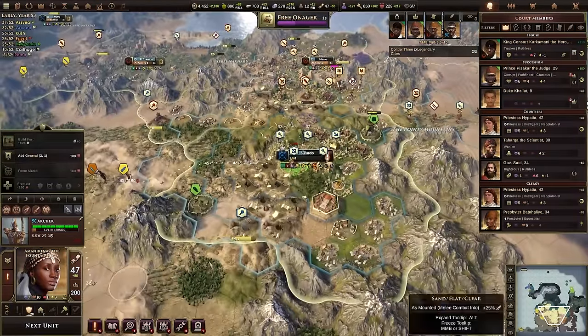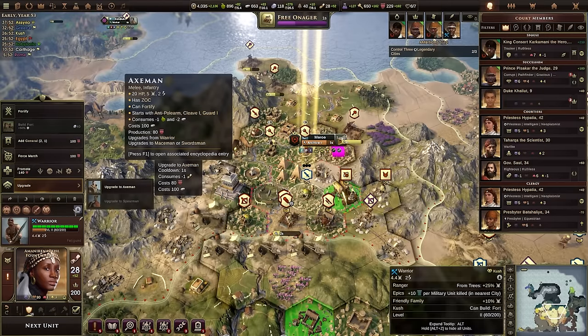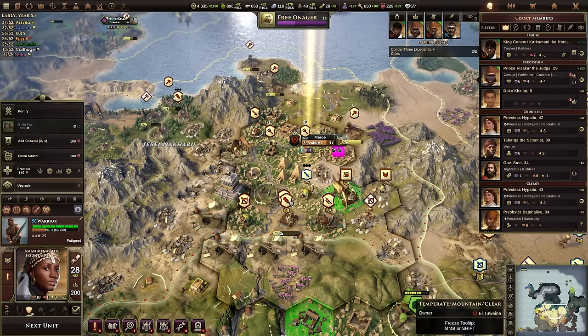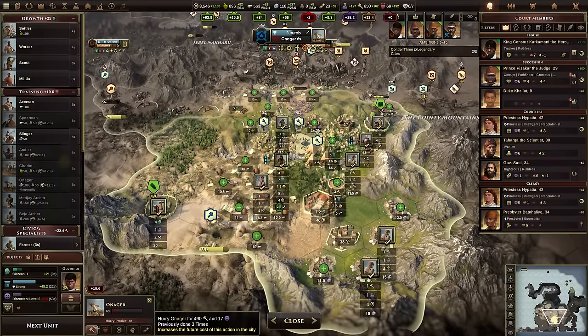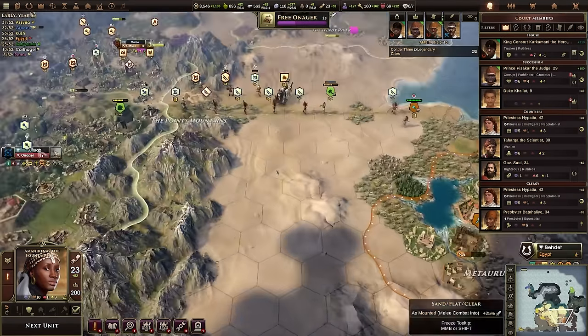We could start getting a few axemen — the nice thing about axemen is they counter spearmen and are quite good defensively because they start with Guard 1, making them anti-polearm. We have our first onager! We're going to get another one next turn and rush out one more, so we'll have three onagers to bring to the fight at Bedette.